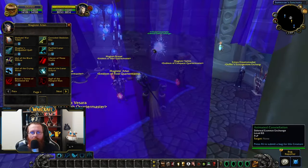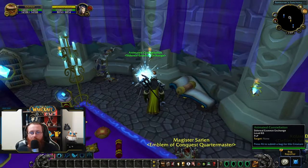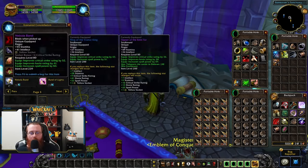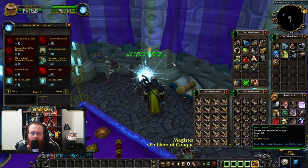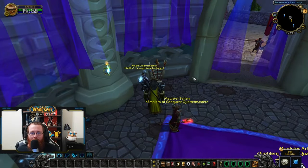Two more vendors to mention inside ICC. The Sidereal Essence vendor has a really solid Nebula Band ring for only 19 essences. Weapons are hard to come by early on — there aren't really any good BOEs — so a solid 245 weapon, the Suga, is available for 38 essences.